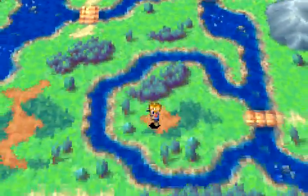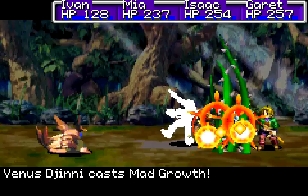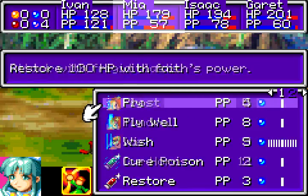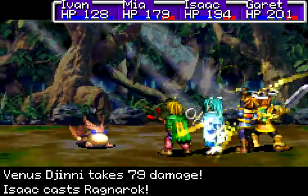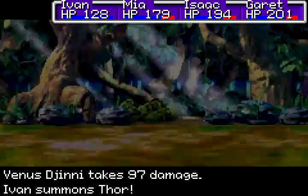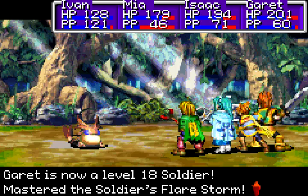To this little island that seemingly does nothing. Why, do you ask? Well, simple — there's a Venus Djinn! That caught me by surprise. I'm really glad that wasn't on Ivan, because he doesn't have any of his Djinn set, and that would have kind of sucked. Let's just kill it though. Not when I can use Thor, God of Jupiter! That'll probably just — yep, felled it right off the bat. And I got Flare Storm to boot. Cool.